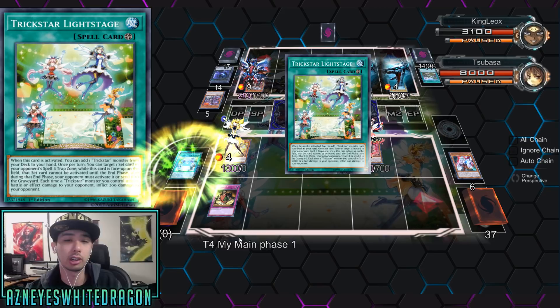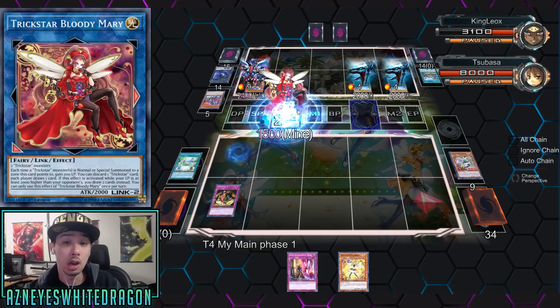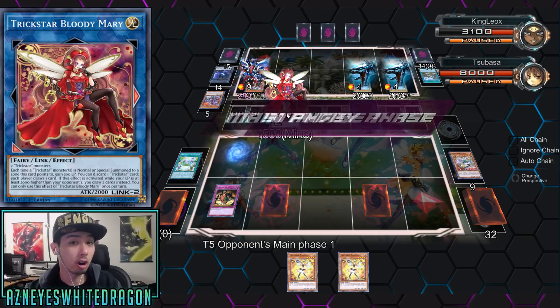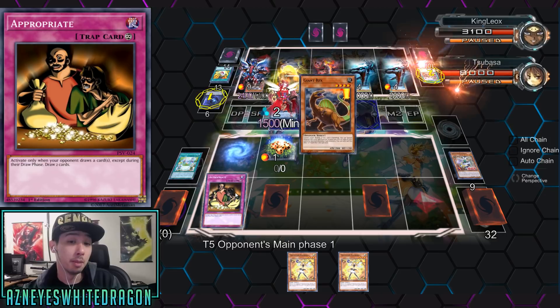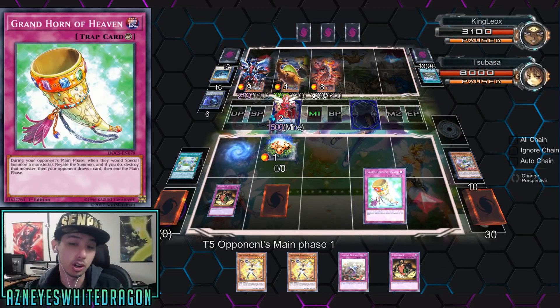There are a lot of different archetypes that just have free draw power, and that can definitely help out. We're going for it — Trickstar Bloody Mary — and he drew three cards off of it, because you get one effect from getting rid of a Trickstar card and then each player draws a card. But with Appropriate you're going to actually be able to draw three cards off of that, and that's pretty good.